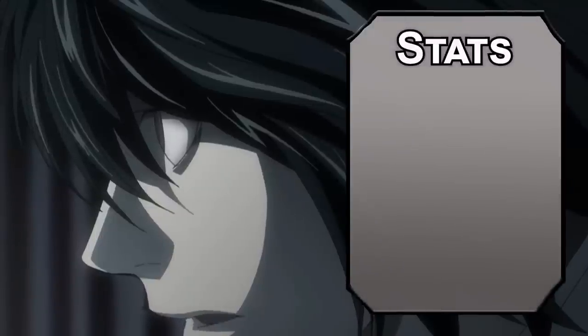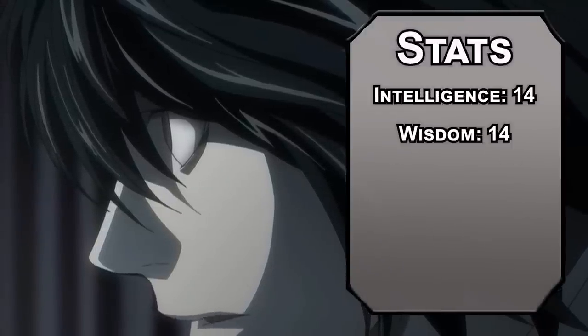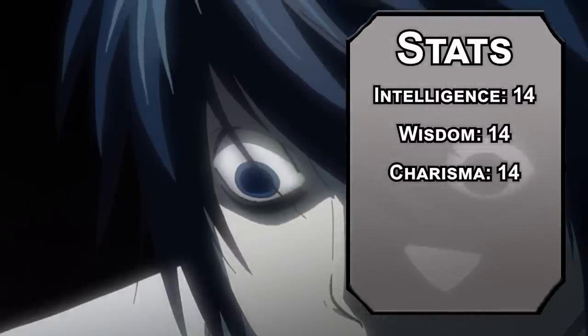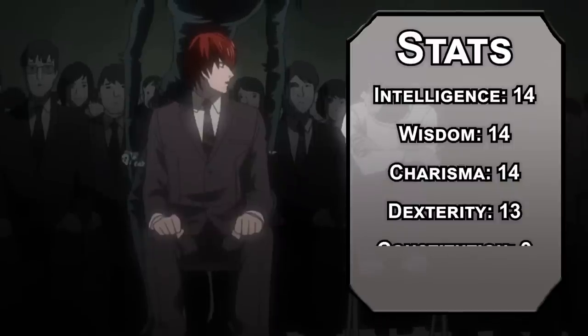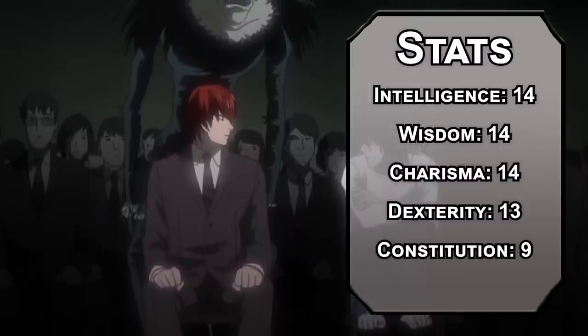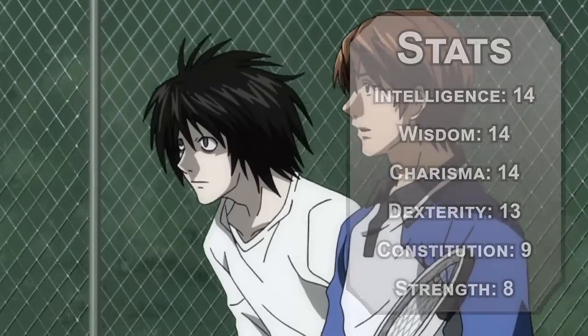For stats, we'll be using the standard point buy. Roll for stats if you want, just keep your multi-classing minimums in mind. Intelligence, Wisdom, and Charisma all up at 14 — those are the best stats for finding clues and cracking cases. Dexterity at 13. Constitution's a bit low at 9, since all of the calories from your snacks just go right to your brain. Strength goes down to 8, but I do have a contingency for tennis.